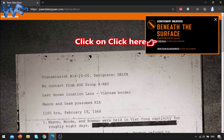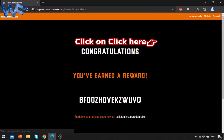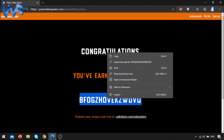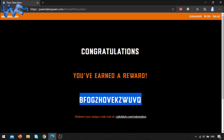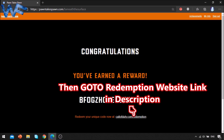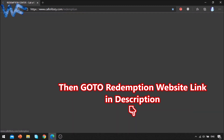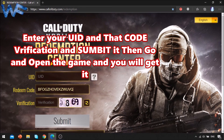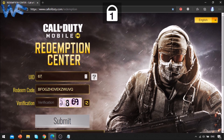Then click on 'Click here to redeem your code' to redeem your reward. Copy this code and go to the redemption website — you can go from here or I have given the link in the description too. Copy that code, enter your UID, and paste the copied code here.